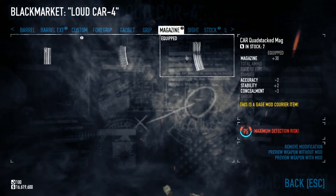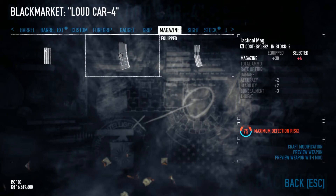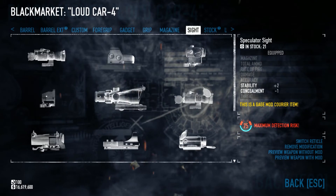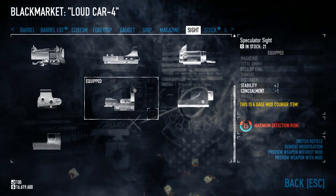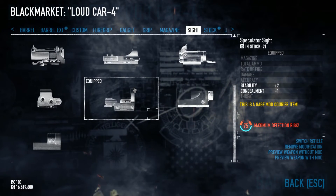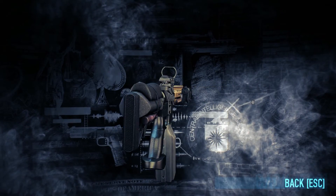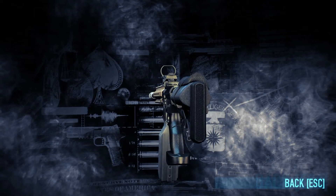For the magazine, Quad Stack Mag — always. If you don't have it, go with the Tactical Mag. For the sight, a lot of them are up to personal preference. If you have the mod pack, I go with the Speculator Sight — my favorite sight. Very thin sides so it doesn't hurt your peripherals much, and it's wide and open so you can see a lot within it.